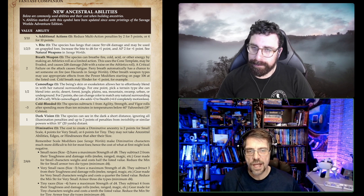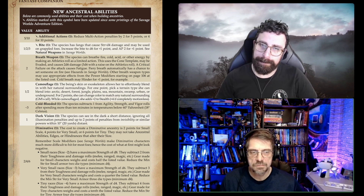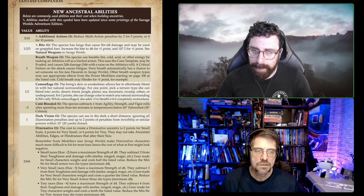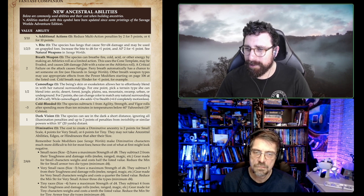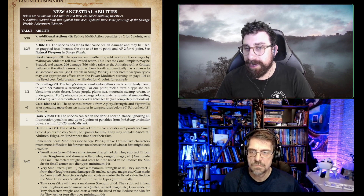Then there's Breath Weapon for two points — it's almost like one of the arcane powers where you get 2d6 damage, 3d6 with a raise on a cone template. The cool thing is it uses Athletics, so there was definitely a need for something like this for a lot of fantasy races, especially dragon-born or dragon characters. It's basically like a power, but it's just an Athletics roll as a limited action.